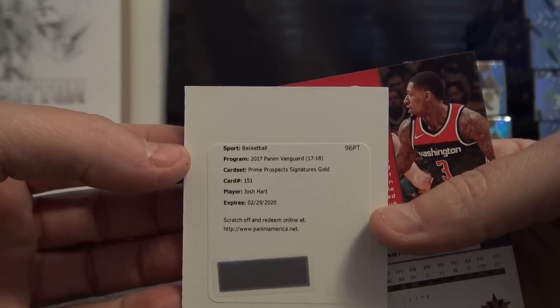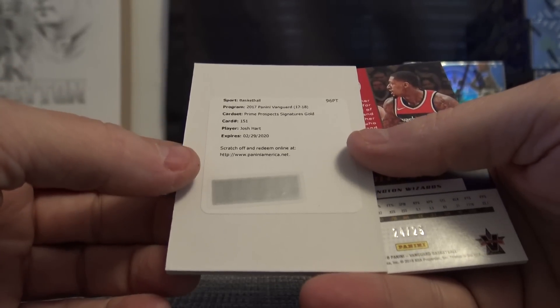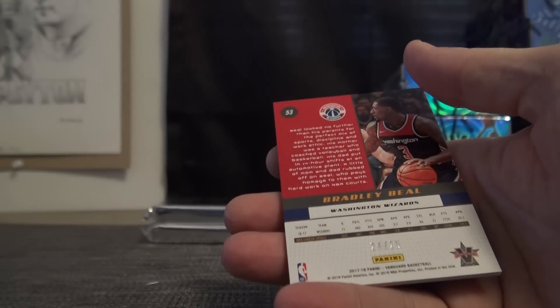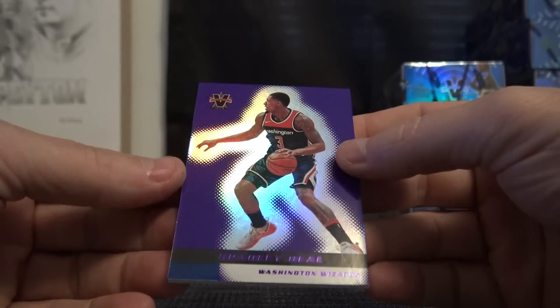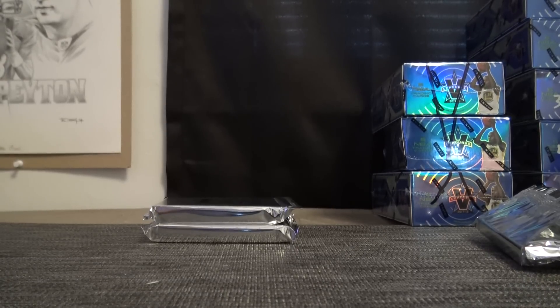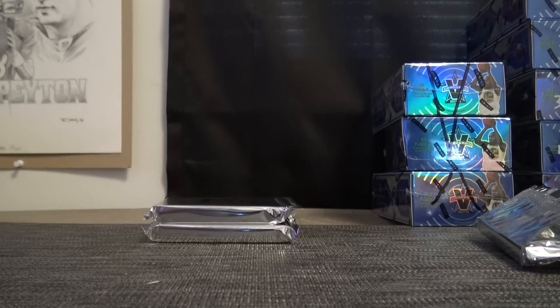And 151 Signature Gold — Josh Hart. Rookie patch autograph — well, rookie autograph. No patches in that one; I think those are all regulars. They do have parallels. So only 49 regular sets. They have purples to 24 of 25. Jeff O gets Bradley Beal — two spots in that — got the eight and the one, two spots, two of the cards.